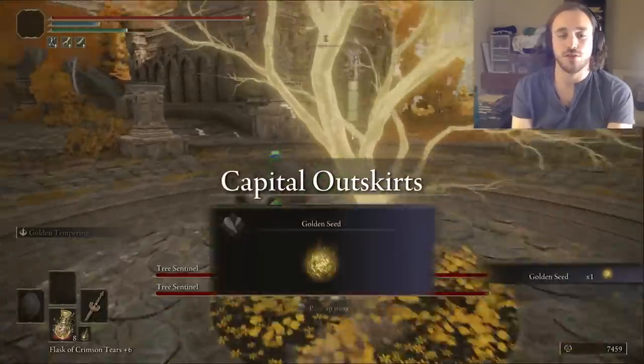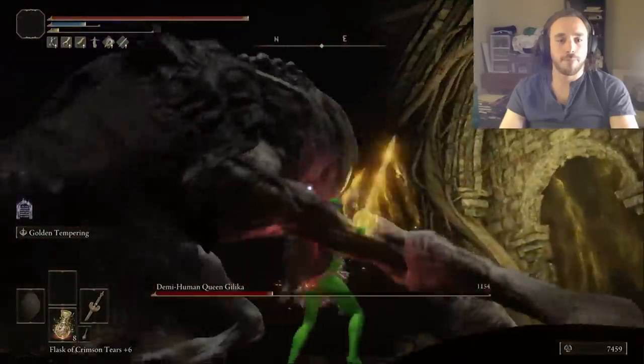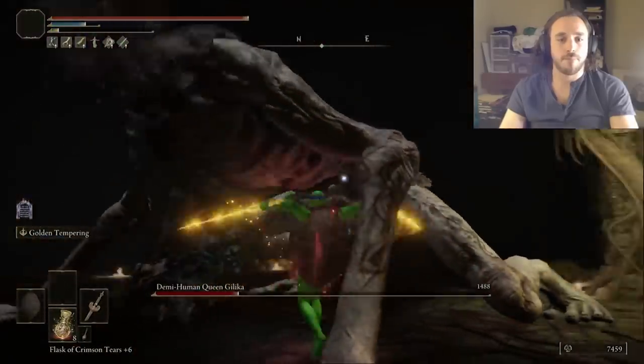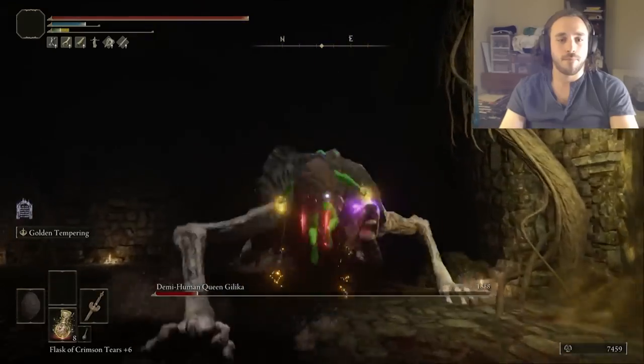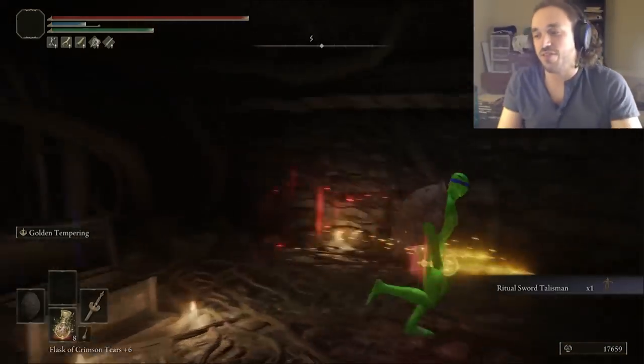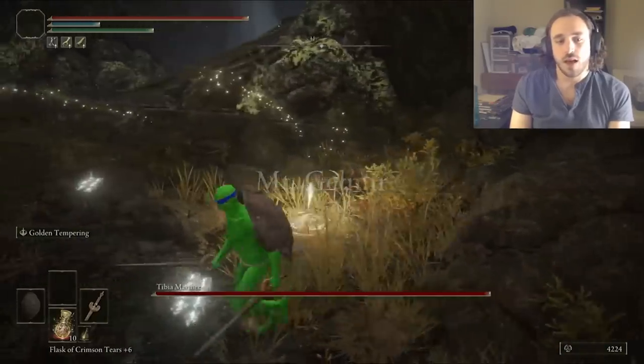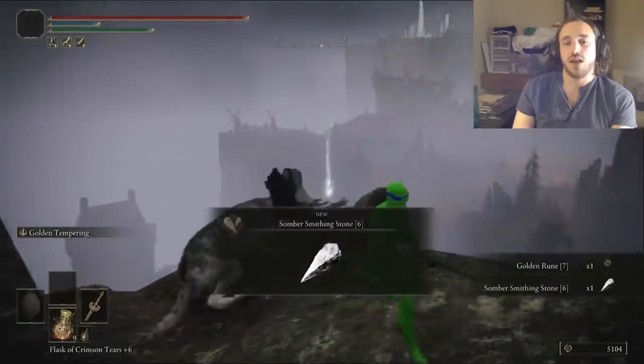There's also a ton of golden seeds up here, so I'll scoop up all those for more flasks. And as always, Demi-Human Queen Gilika — her name is longer than her fight. I will never die to this fight. It's so easy. She has no health. Ritual Sword Talisman acquired, boosting damage by 10% when we're at full health. Mount Gelmir isn't technically Altus, but it basically is, so I'm counting it in the Altus errands. Right up, somber stone 6.